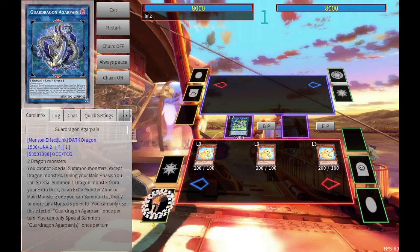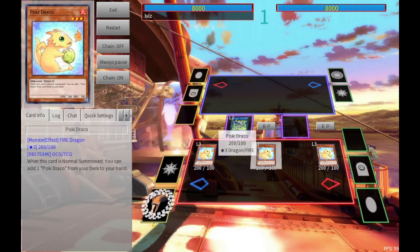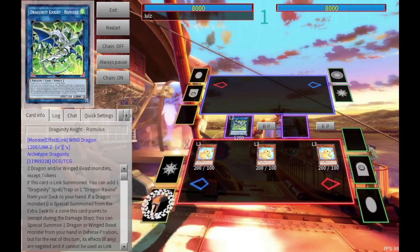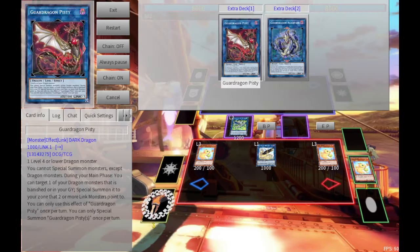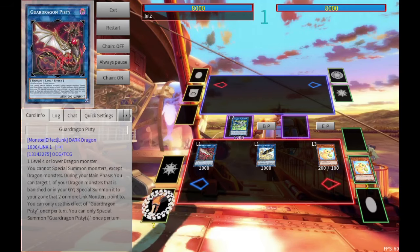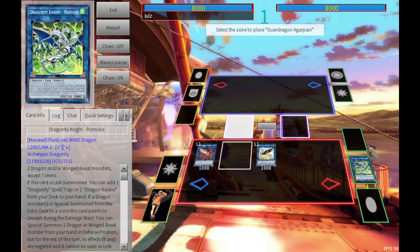When we look at AgraPain, AgraPain has the ability to summon any dragon monster from the extra deck to an extra monster zone or main monster zone that you can summon to that two or more link monsters are pointing to. So if you're going to be using AgraPain, you oftentimes need a minimum of five extra deck slots. You want a link one or link two that points diagonally downward to the left and/or right zones, so you can summon either your LP or your Pistee, whichever one is more relevant to that zone. And then you'd have the capability of summoning your AgraPain above in the EMZ.